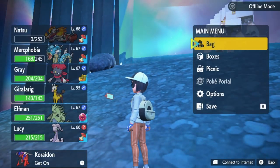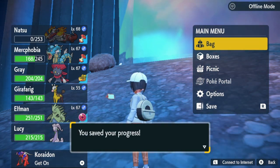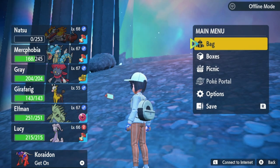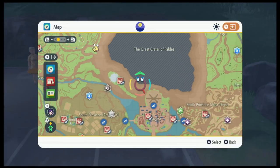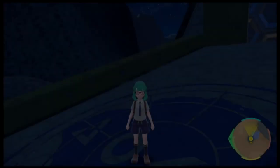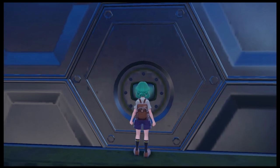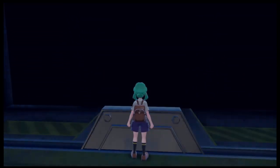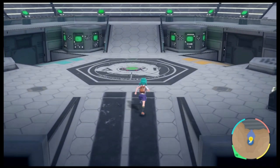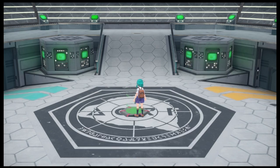That is the Pokémon Scarlet ones. If you're done with the video now, I completely understand — I appreciate you watching. But if you want to stick around for the Violet ones, we are about to start on that as well. We are here with the Pokémon Violet version exclusive Paradox Pokémon. You're going to need to go to the Zero Gate in order to catch these. Use this teleport point and we are going to go to Research Station Number 1.